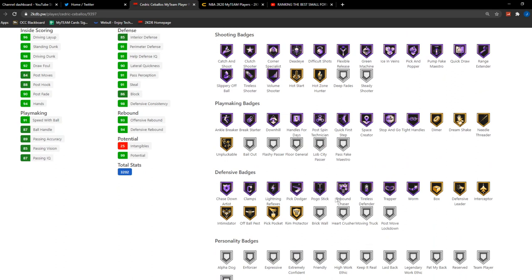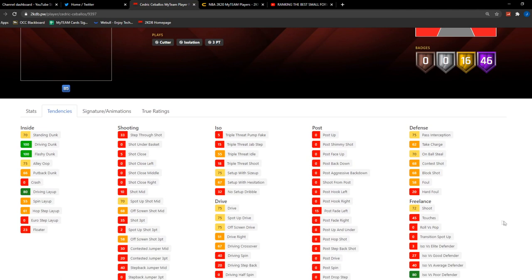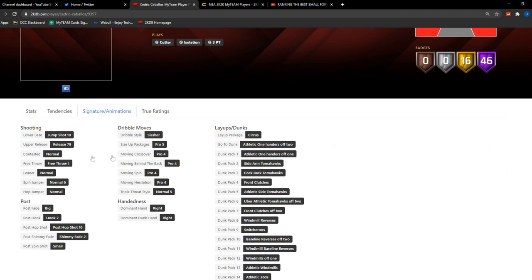Hot Zone Hunter with all these hot zones — he's gonna be gorgeous. He has Ankle Breaker, Clamps, Quick First Step, Tight Handles, and Rebound Chaser. But again, no Moving Truck or Post Move Lockdown, which is tough. Defensive tendencies are all kind of in the middle, nothing crazy. He does have Jump Shot 10 — the one Bill Russell and Penny Hardaway have. It's nice, better as a catch-and-shoot than off the dribble. His dribble style is Slasher with some decent animations.